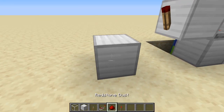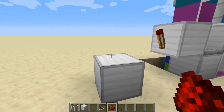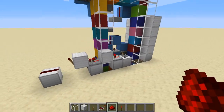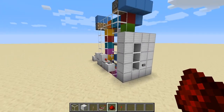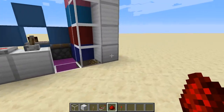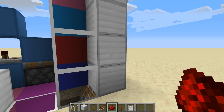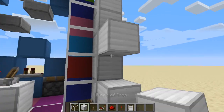Now take your block of choice, or just a hard block, and put some redstone on it. You have made your lock. Now you can just hook it up to any door that you want. I'm going to hook up an iron door, so let's just do that now.